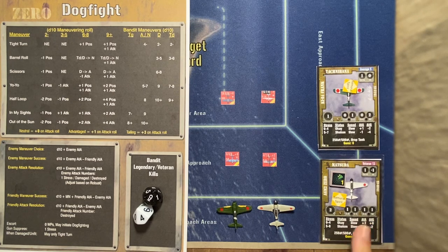The aggression stat: Matsuda has a one aggression, Taknibana has a zero. Zero aggression means he can take one stress and shake two dice instead of one whenever he's doing a maneuver or an attack — choosing the lowest of the two for maneuvers, or the highest of the two when attacking. Matsuda's aggression of one means he also gets two dice plus a plus one modifier on each die, or minus one if going low. He can modify his die roll, so he's a lot more aggressive — he typically pushes his aircraft right to the edge of the envelope.